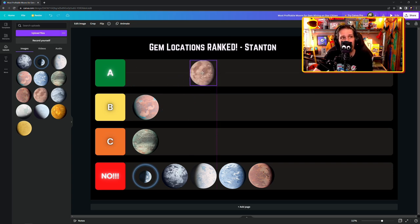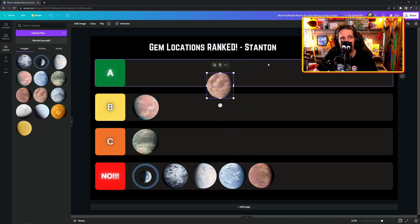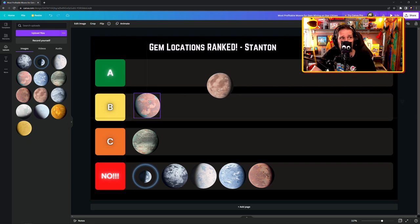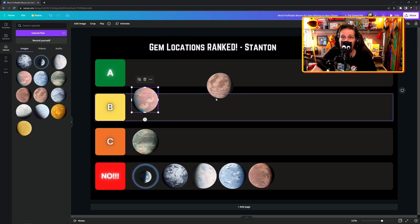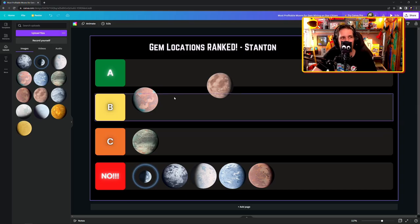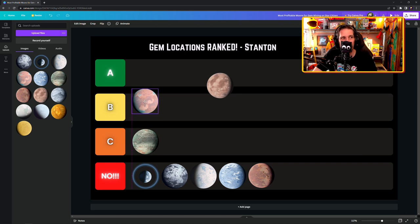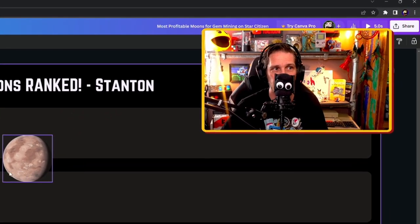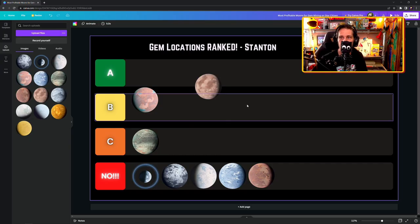I'm going to put Daymar in A, but on the lower end — because the other bad thing about Daymar is so much activity there means you're going to get attacked. Magda should actually be slightly higher because no one's going to touch you on Magda right now. I'm breaking the boundaries of the tier list here — no one ever does this. Magda goes up, Daymar goes a bit lower.